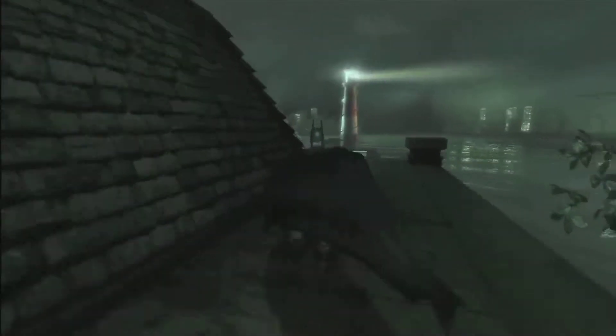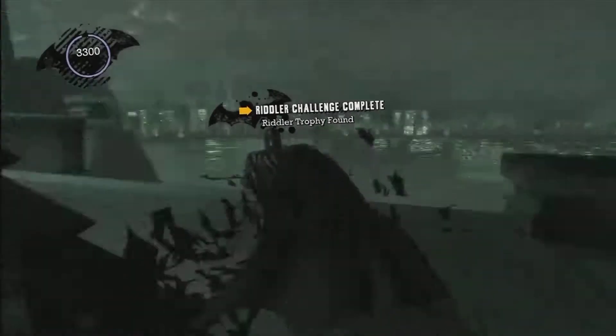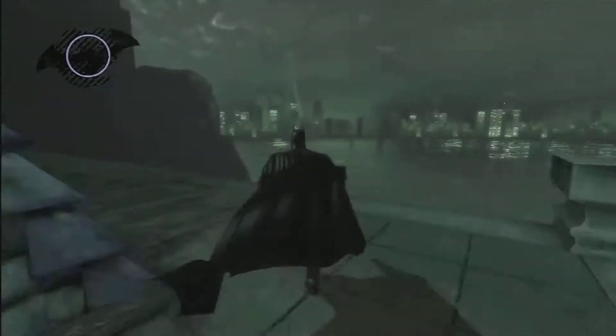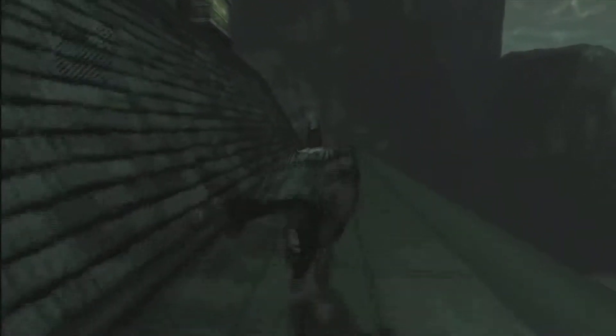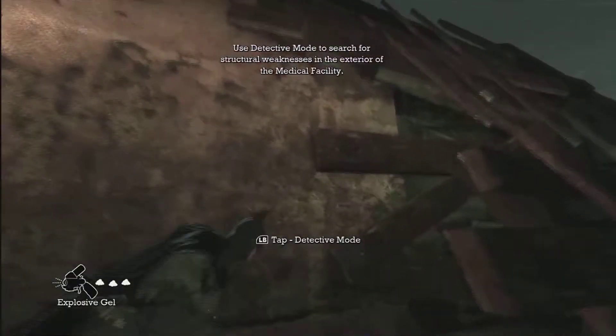You want to go right first and all the way to the end of the building, and you'll find one of the Riddler's question marks. Then make your way to the other side of the building, looking for the damaged walls. You simply use your new explosive gel ability on it to open it right up.